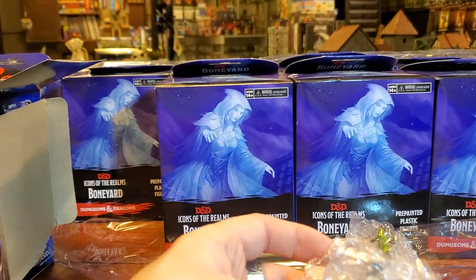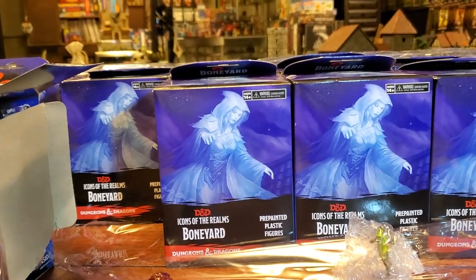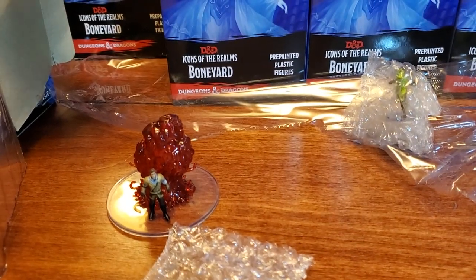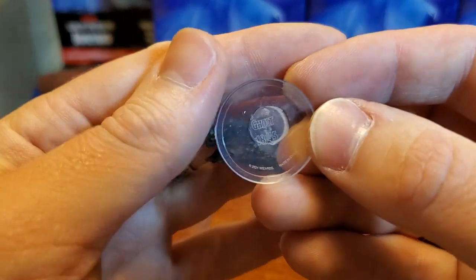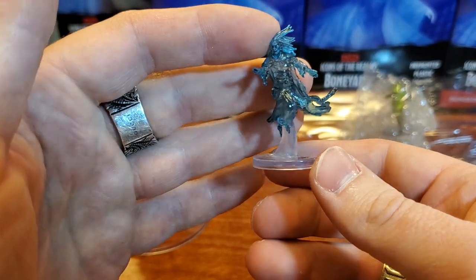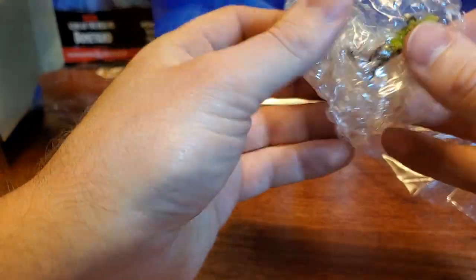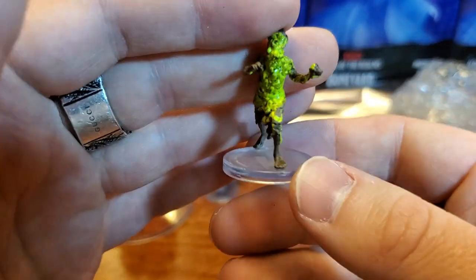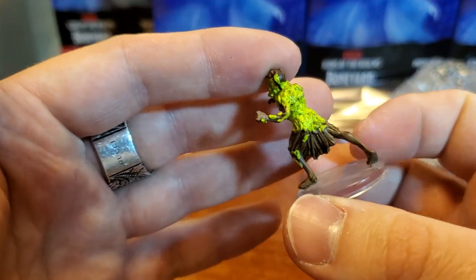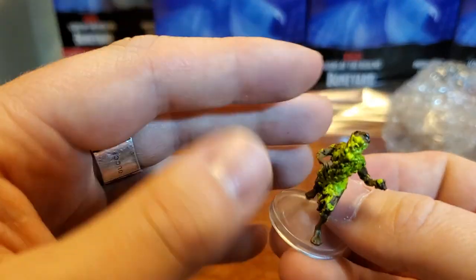Bear with me — I do not know a whole lot about Dungeons & Dragons, so my knowledge is going to be super lacking. But I am so excited. This is a ghost — we know that because we did unbox one of these in the first one. This is only like our third duplicate; everything else has been unique. And here's another duplicate: the Spawn of Caius — this zombie or something just crawling, riddled with these green disgusting worms or slime.